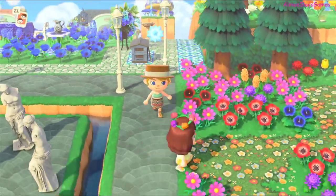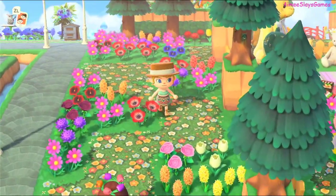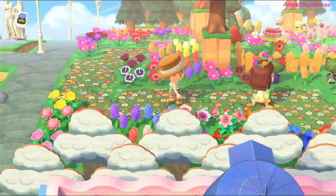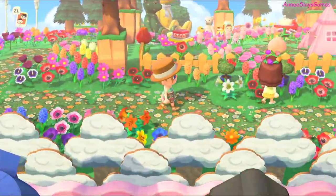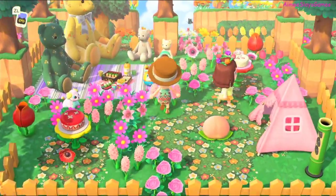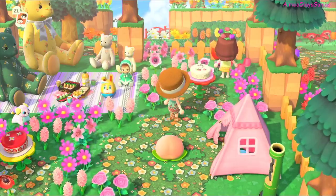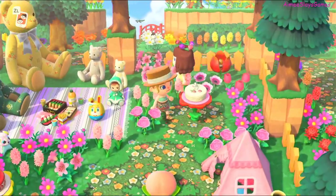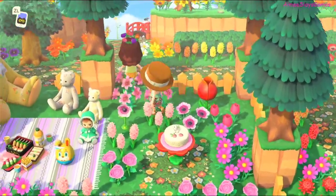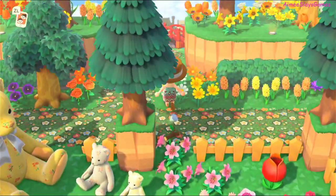Another theme already — this looks like fairy tale woods sort of area. I love this floor, never seen this before. How adorable is this — we've got a teddy bears' picnic! She knows I don't like Zipper but I'll accept him in this theme. Love the transition here — I didn't even know you could put trees like that. That is amazing. Is that a hack? I don't know.